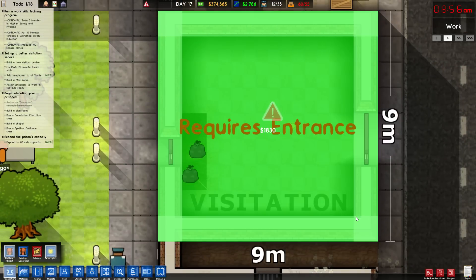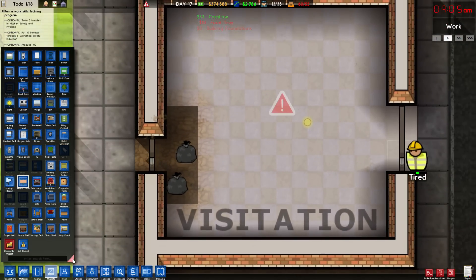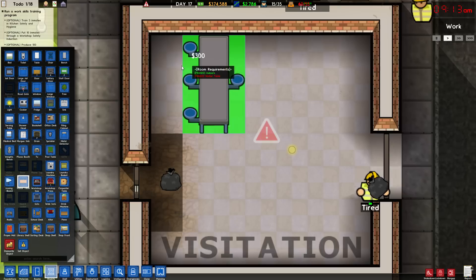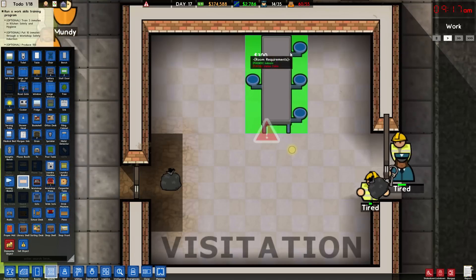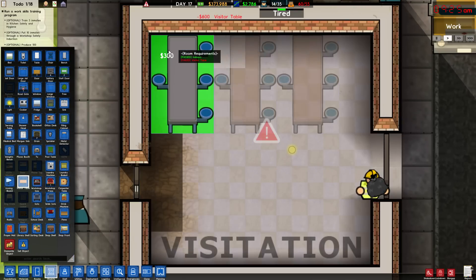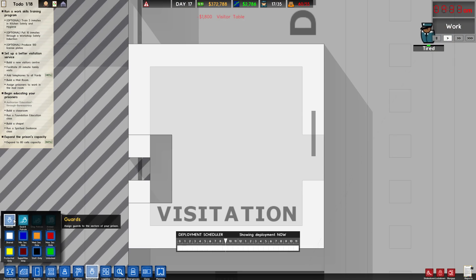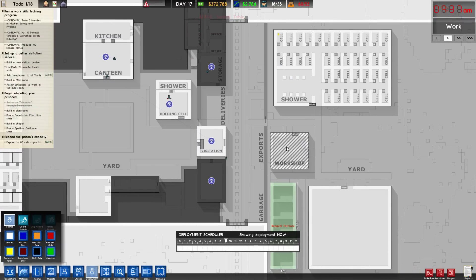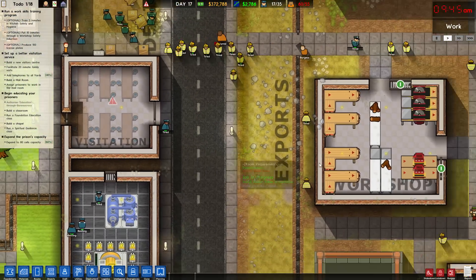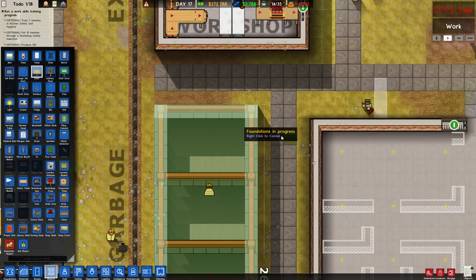I can't tell if that is being grouchy about the floor. But let's put some visitor tables in there, shall we? A visitor table is nothing more than a table with these little stools on them. Let's do about six total — here, here, here, here, then here, here, and here. Let's assign a guard in here as well and put a patrol. Oh, I already got a patrol. So that's visitation. I'm not too worried about the floor. This requires an entrance — our guys are just stuck in there. I could just put a regular door in there and put it at the top here.